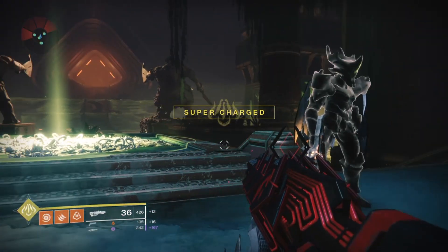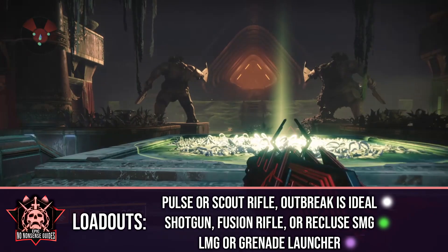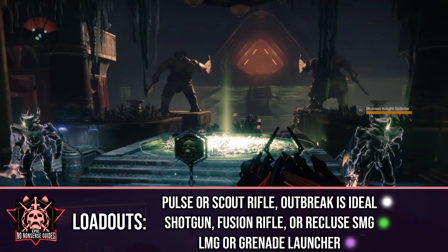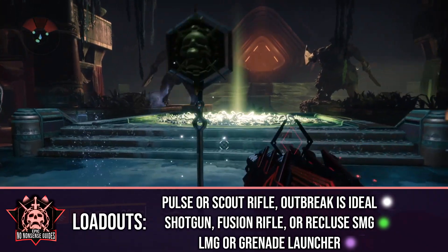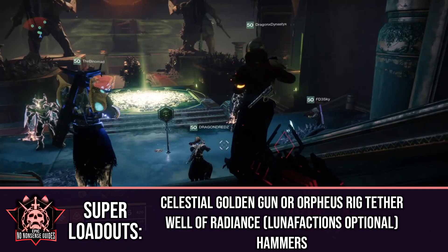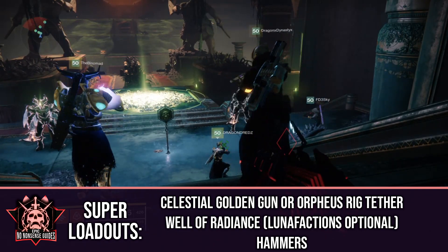Before we start the first encounter, I'm going to assign you guys some loadouts. A Pulse Rifle or Scout Rifle — I recommend Outbreak Perfected. A Shotgun, Fusion Rifle, or the Recluse SMG. And an LMG or Grenade Launcher. For your super loadouts, have Hunters run Golden Gun with Celestial Nighthawk or Orpheus Rig Tether, have Warlocks run Well of Radiance, and have Titans run Hammers.